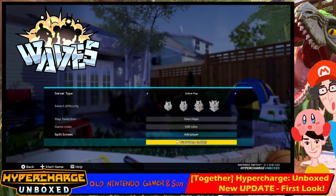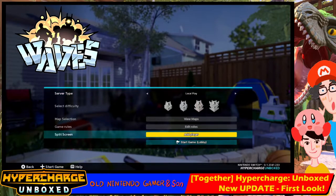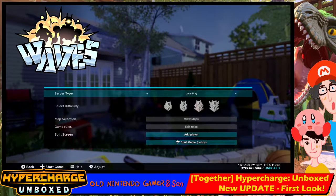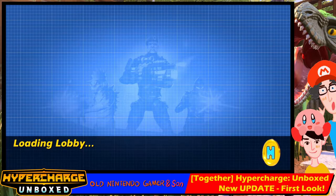Let's go into waves and see. I'm not going to play any games right now — I'll just check online play. Online play, local play only. Why can't I select? Ah, because I've got to start a game. Before I could select the difficulty and map right here, but it looks like that's changed.